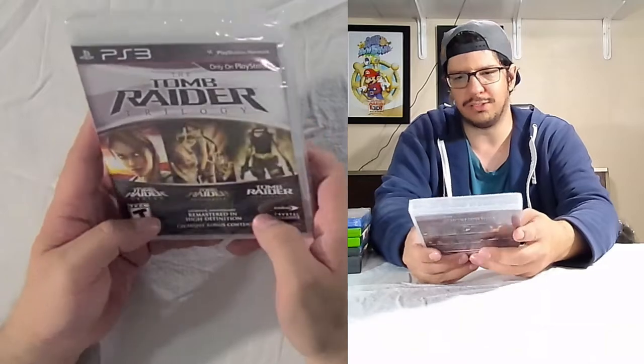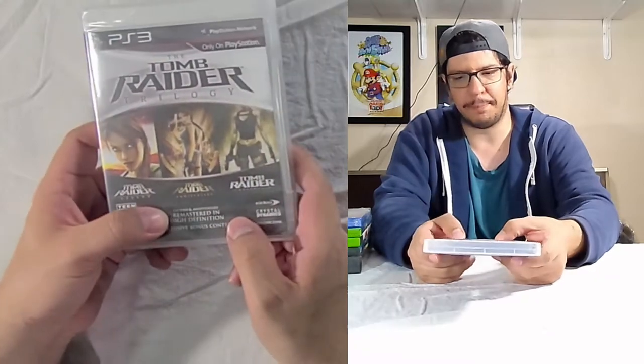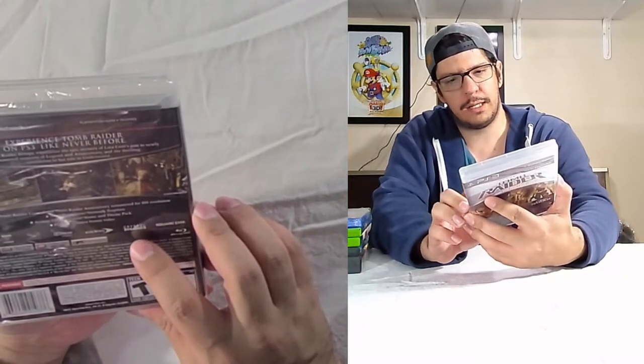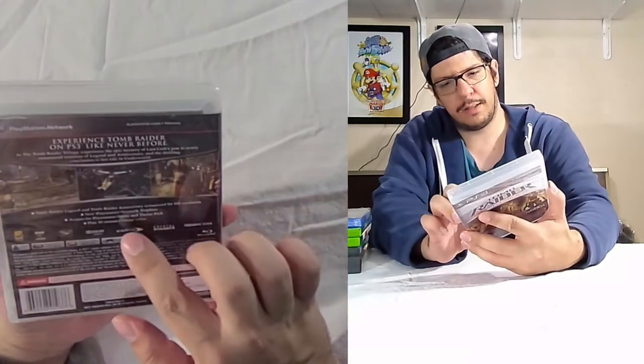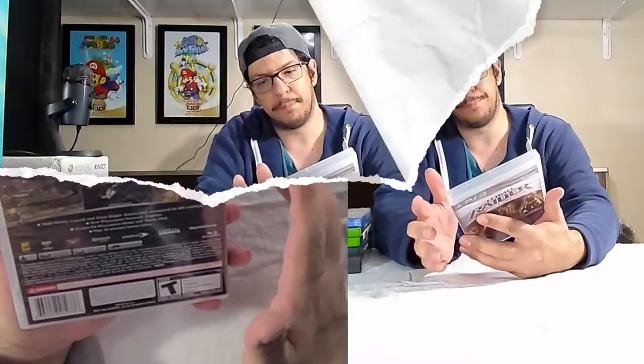Let's take a look at these games first, starting with a sealed Tomb Raider Trilogy for the PlayStation 3. It's a three-in-one on PS3, remastered in high definition, with some exclusive bonus content — basically a 30-minute bonus video, avatars, a theme pack, new PlayStation Network trophies and stuff like that. Mostly what you're interested in is the games being remastered in HD, and they would look good on the Xbox 360 as well.